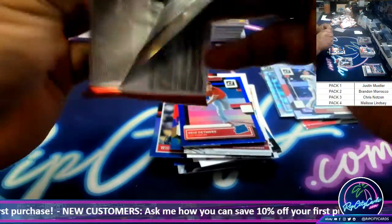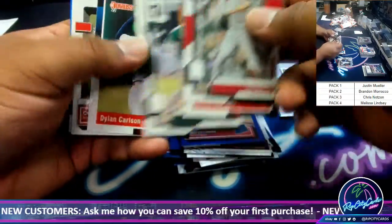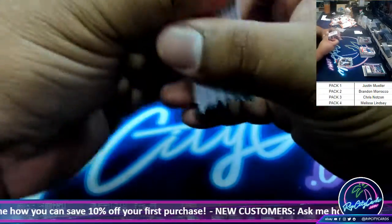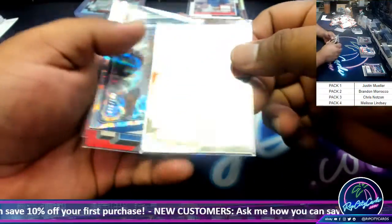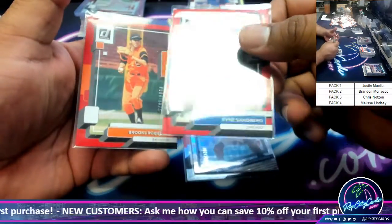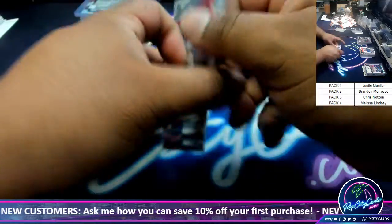All right, last pack mode. Justin, what do we got for you? And that is going to do it — no parallels there. So Justin, here's what you got: Mount Castle to 112, Contreras /349, Sandberg to 2022, and Robinson to 2022. There you go.